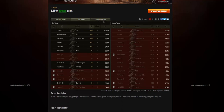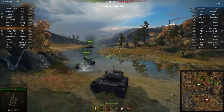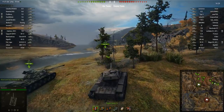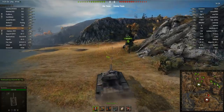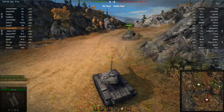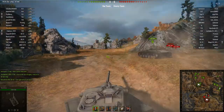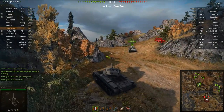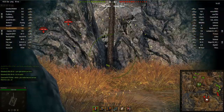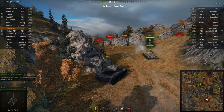I've still got another game lined up — also in the T69. So let's head in and check it out. This is our second game for today, again in the T69. We spawn on Tundra and this is Planet Noob in his T69. He's following a KV-1S up to the eastern side of the map on the Zero Line, which is where a lot of medium and heavy tanks often go to battle it out on this map.